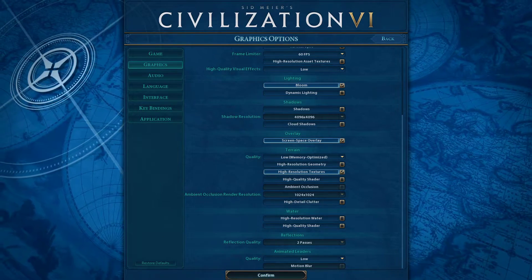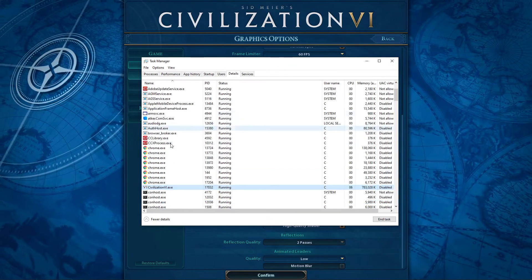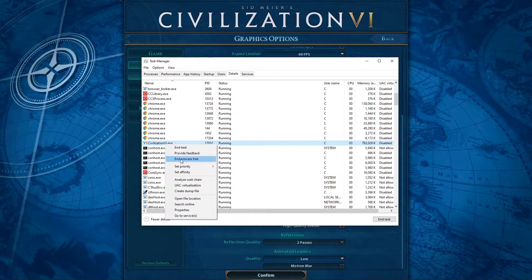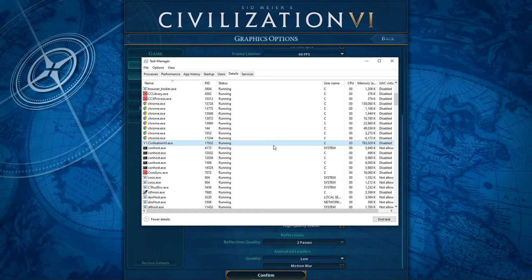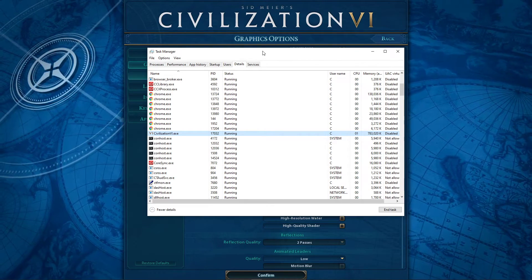Next, make sure that your game is still running in the background, and open up your Task Manager. Here, in the Processes tab, right-click Civ 6 and select to go to Details. On the Details tab, the Civilization 6.exe process should be highlighted. Simply right-click the process and set the priority to High. This will allocate more resources to playing the game and should increase your performance, especially if you have other programs running in the background.